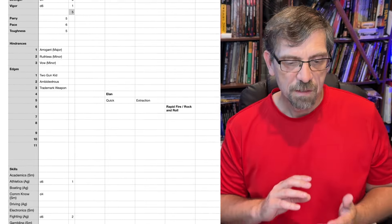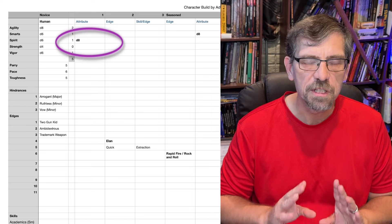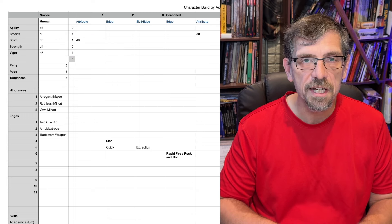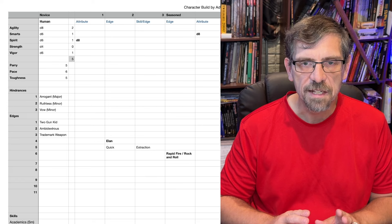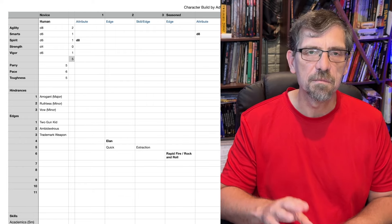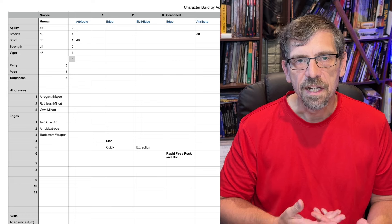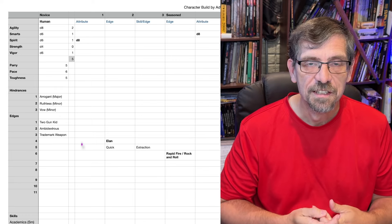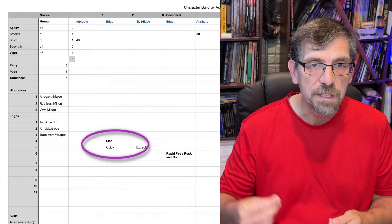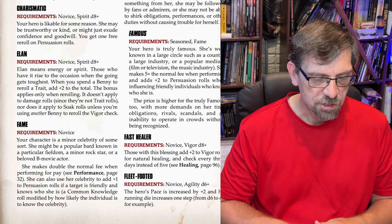My first advance: I'm immediately going to take my attribute increase. You can take one attribute increase per rank, and I'm going to take it right away. Why? Because my character is already super powerful with his two guns — he's already very effective. I'm not chomping at the bit to get an edge because my novice character already is useful and interesting. So I take that attribute increase: D8 to spirit, which allows me now to get Elan. Eric makes a joke about it, but I do bow down to the altar of Elan. I love that edge — when I spend a Benny, I get a plus two to the trait roll.